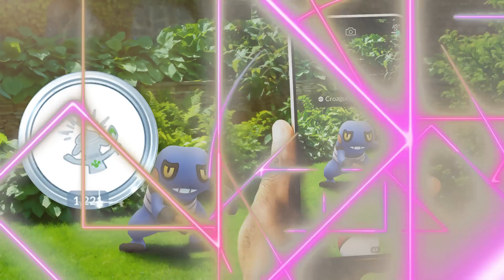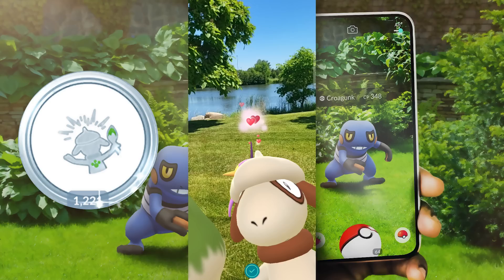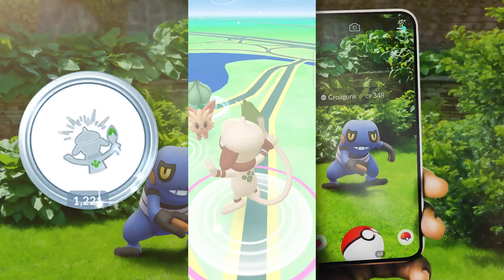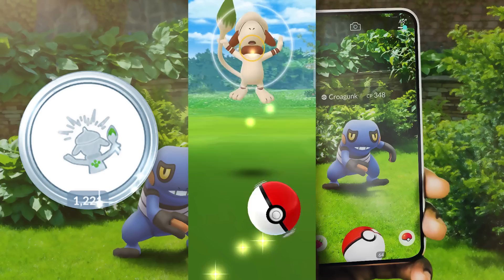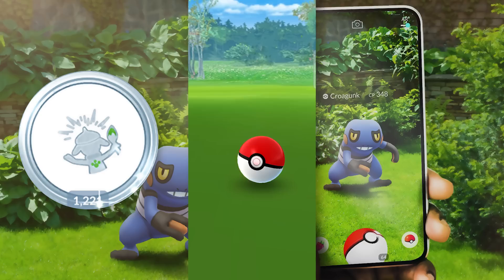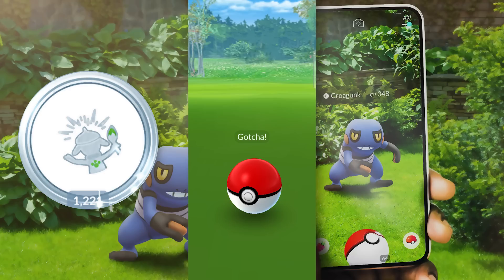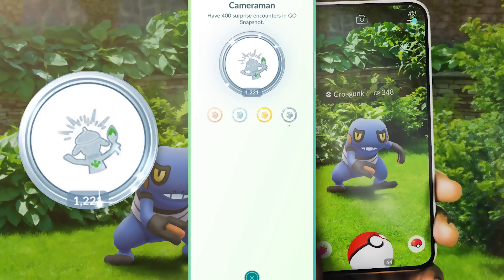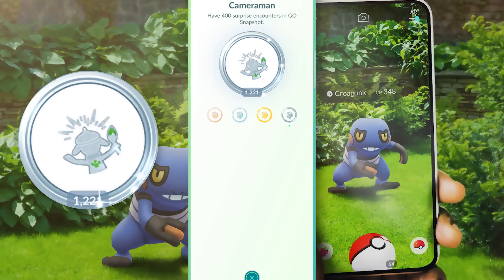Number 8: Cameraman. This is one of those achievements that is really difficult to complete simply because you might forget it exists. It requires you to do a specific action every day — unless you are grinding out the Buddy Adventure System, it is an action you will more often than not end up ignoring. You will need to take AR photos of your Buddy Pokémon as many times as you can every day in order to trigger a Photobomb. You will only get one Photobomb per day, unless there is a specific event that can trigger multiple. Getting the Platinum Medal requires 400 Photobombs, so at one per day that is 400 days. You can expedite this by utilizing all the Surprise Photobomb bonuses during Community Days and special events like Pokémon Go Fest.